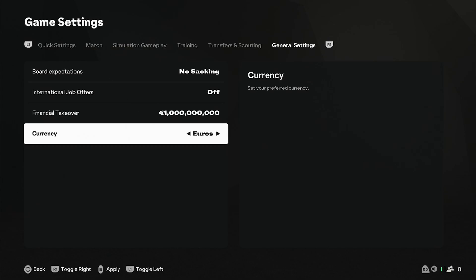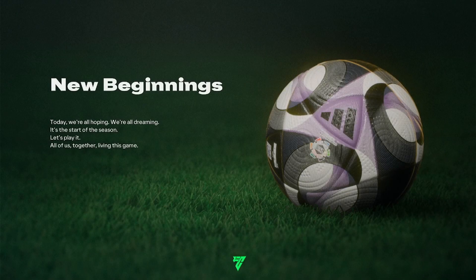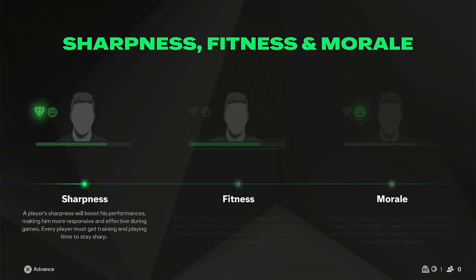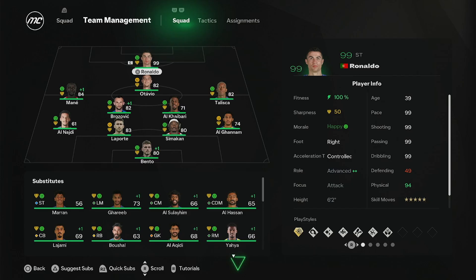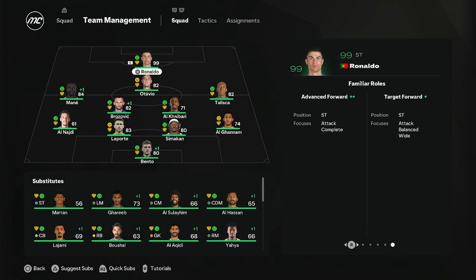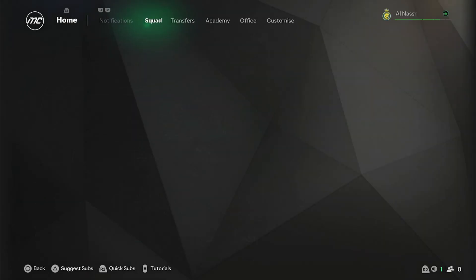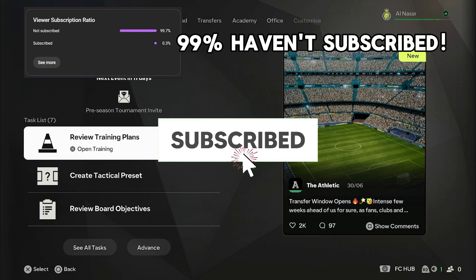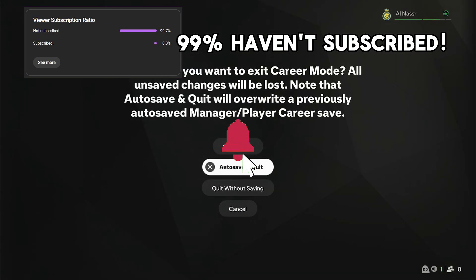Currency is honestly up to you — I just like keeping it at euros. Then click apply. Once you load into manager mode, you can go under squad and see the team management section. I have the 99 Ronaldo here, which makes it a little more fun. Hopefully this helps you get a better experience in manager mode or player career mode in FC 25. If you have any questions, comments, or concerns, leave them in the comment section below — catch you guys on the next one, goodbye!